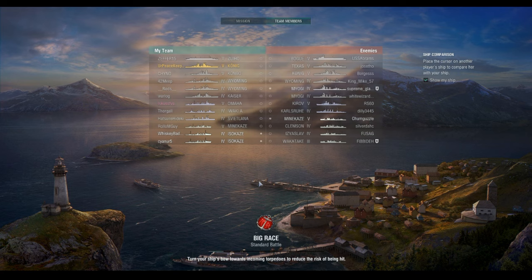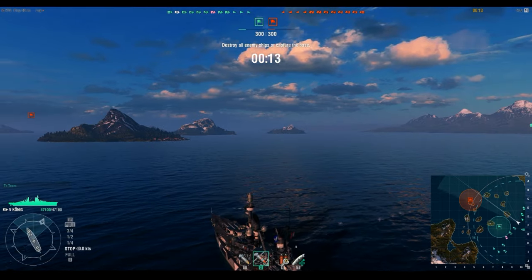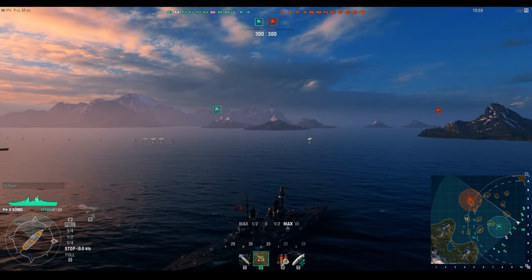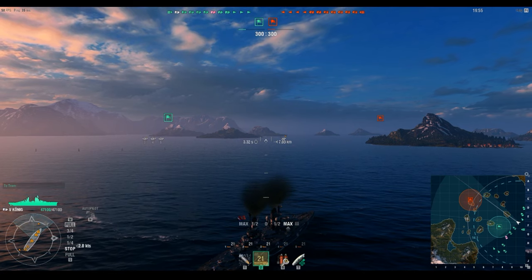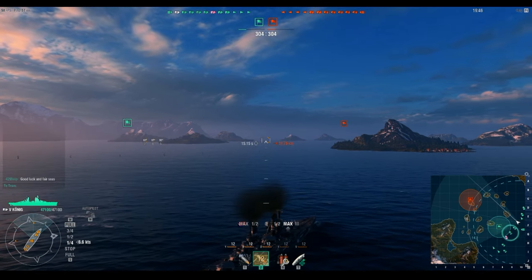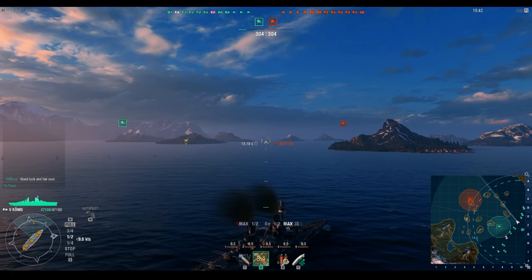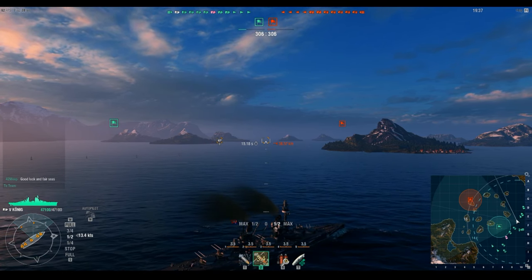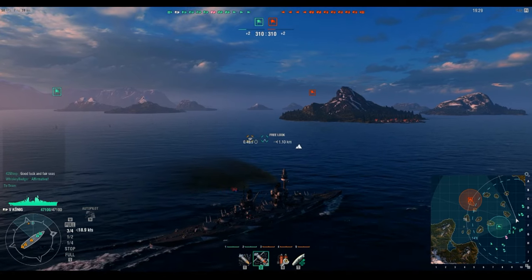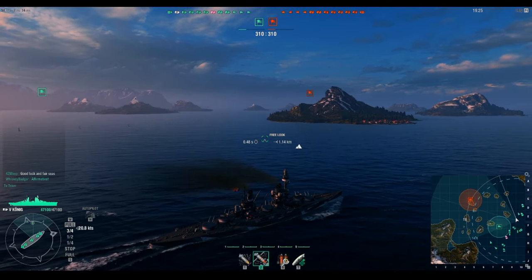This ship and I get along really well. This is everything the New York probably should have been in this game but isn't. You can see it is a Tier 5 match with carriers on the teams. We're stacked up on the north side of Big Race, one of my favorite maps. We only have a 24-knot top speed, so much like the US battleships you can flex a bit, but for the most part you're kind of stuck going one direction once you start.